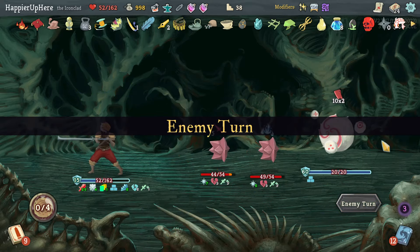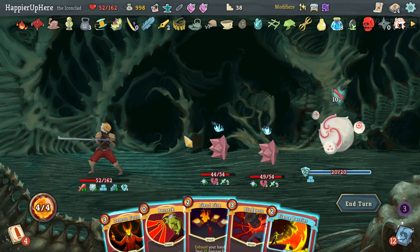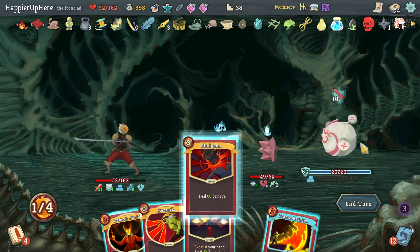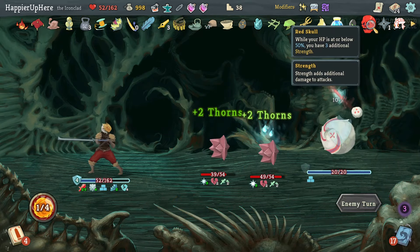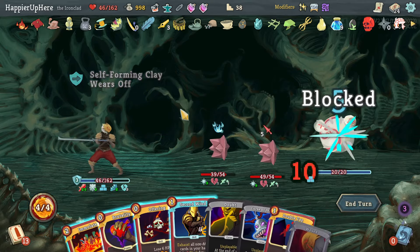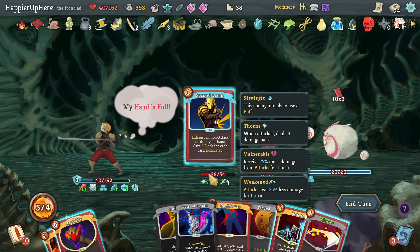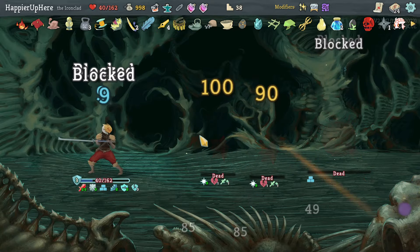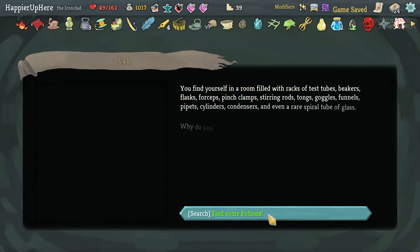Just gaining block — I'm losing the buffer, which is fine. Bludgeon is not quite enough to kill the backliner, but let's still do it. I want to make sure I can trigger that Red Skull. There's the Emulate — I'd like some extra block before I play it. Let's do Offering first, then Second Wind, then Emulate to kill everything. Beautiful.